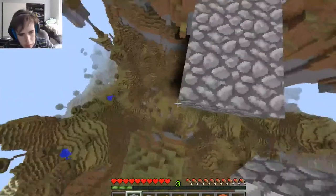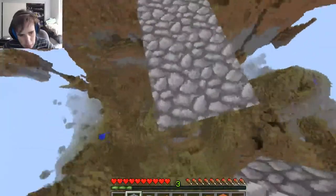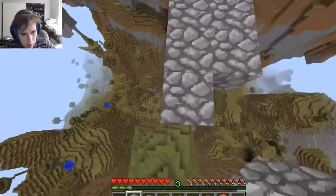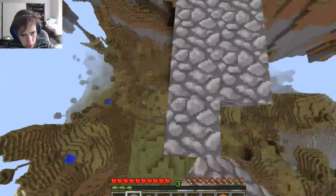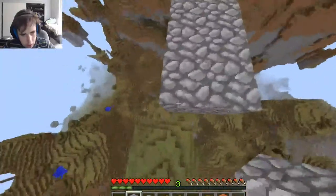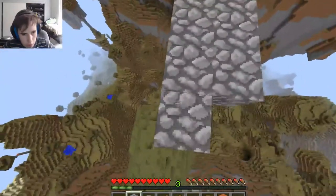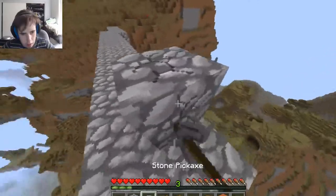I'm going to end up jumping off of this thing. I don't know if it's going to kill me — that's what I'm wondering. I do have keep inventory set to true, I think. Sometimes it works, sometimes it doesn't. So I think we're going to have to wing it here. We're not going to have enough blocks to make it. We're over the island; I just don't know if it's going to kill me if I jump.